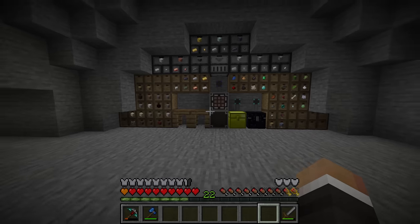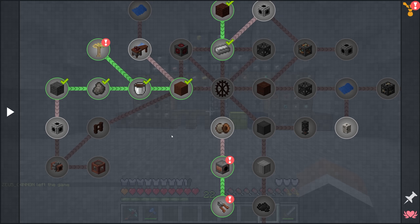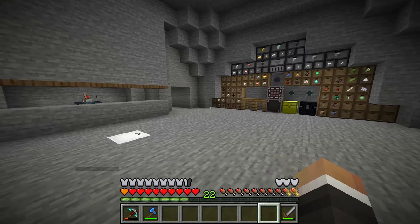In the last stream, we were working on furthering our progress through the second questline in the questbook here, the factory questline. Right at the end of the last stream, we finally managed to make our first water wheel, albeit in a rather janky fashion and in a rather inappropriate location — right here in the middle of the room, just kind of down as a proof of concept.